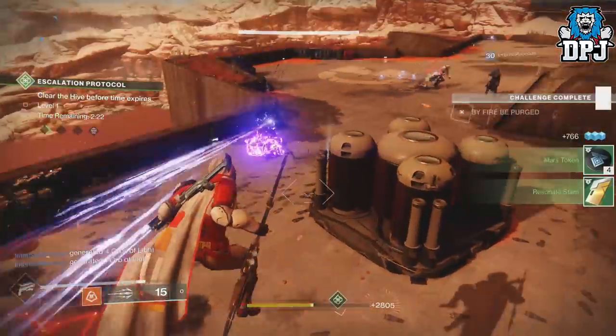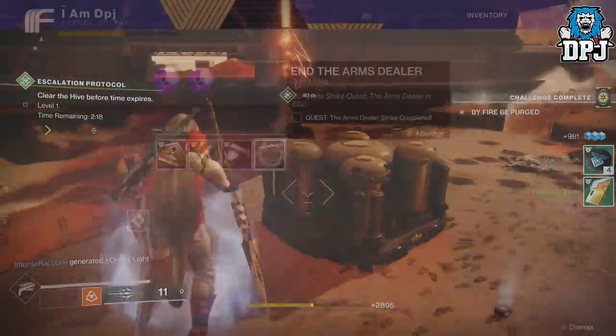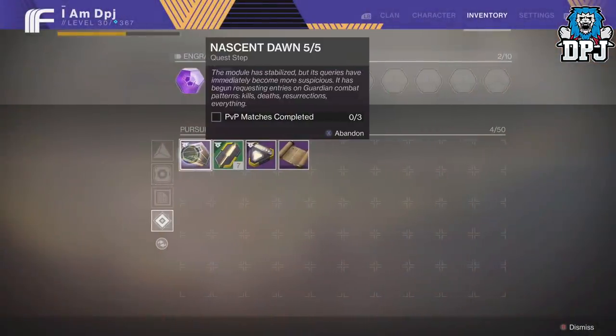Within the Escalation Protocol, let thrall build up, then activate the foamy green area. Get that javelin and then just take them out — you can easily do this in one run.